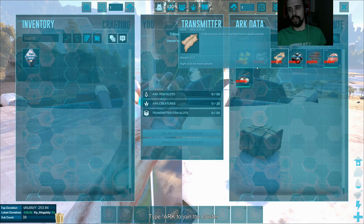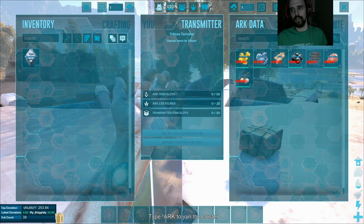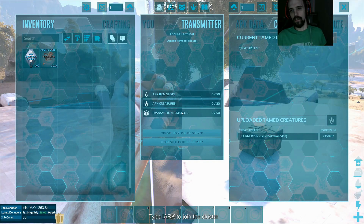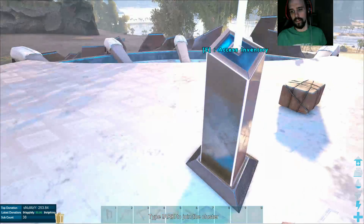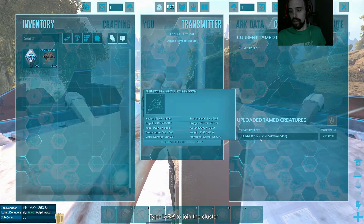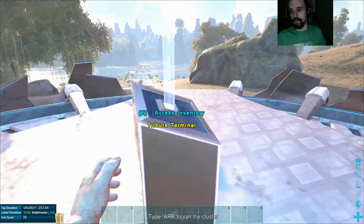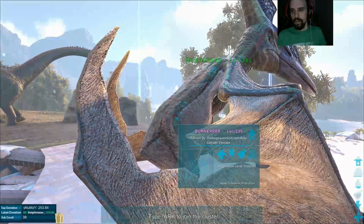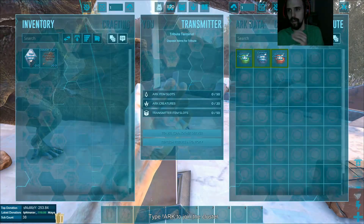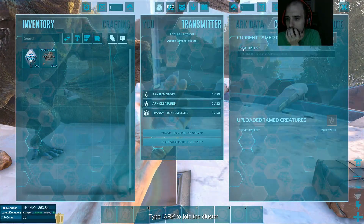You may download items from your ARK data by simply double clicking the item that you want to download. You can also mass spam left click to download everything from your ARK data. You can get over-encumbered, but you do not have a weight limit when downloading from ARK data. You can download dinosaurs by clicking the dinosaur's name in your creatures tab and clicking the down arrow above it.